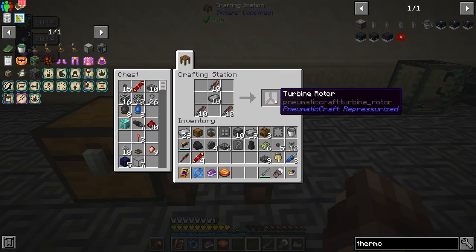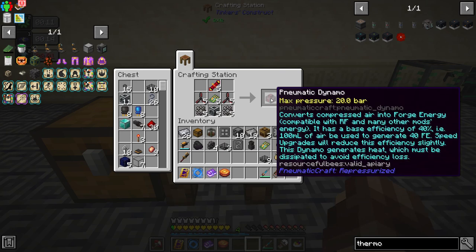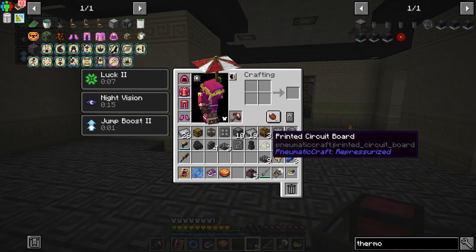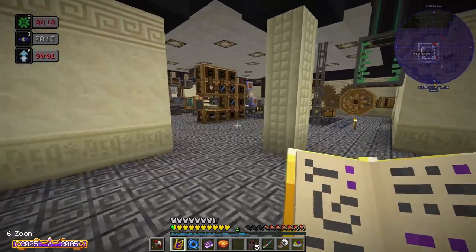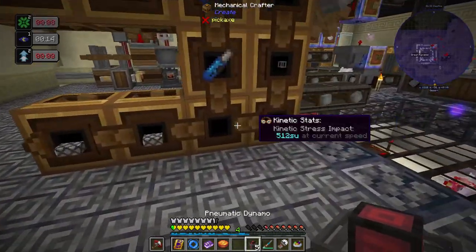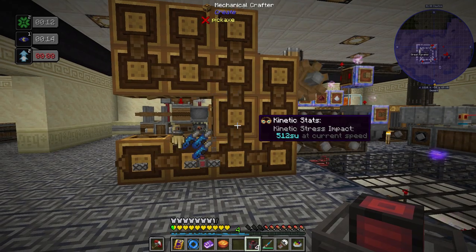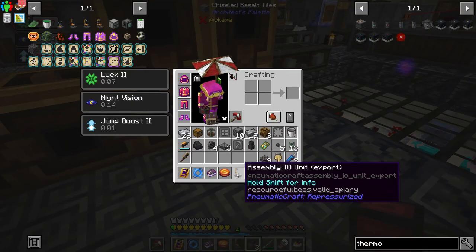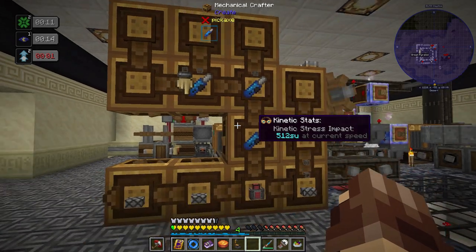Combining those together gives us 10 turbine rotors, and then we can get our five pneumatic dynamos. That put a huge dent in our printed circuit boards, but the only other thing that needs the PCB is the controller and it takes three. Let's go ahead and get both our assembly I/O units made — there they are. We'll turn one of these into an import.